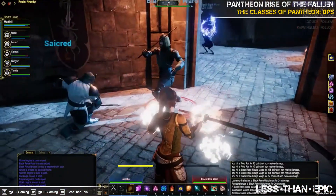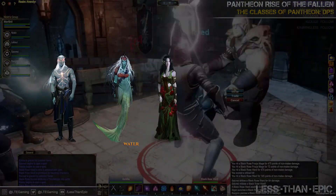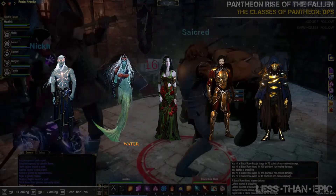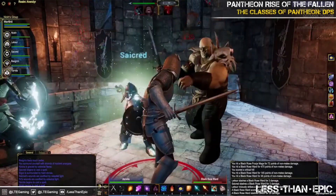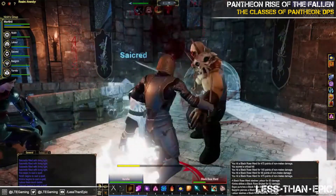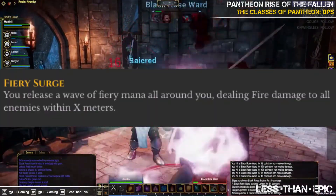Our last DPS class is the Wizard. The Wizard is locked into the Archai, Dark Mirror, Elf, Human, or Gnome. They wear cloth only and can equip one-handed piercing, one-handed blunt, and certain one-handed edged weapons, as well as two-handed staffs and certain shields. This seems like your typical straight-up mage class, with some cool abilities added. The Wizard wields fire, cold, or arcane magics and can deal lots of AOE damage, like Fiery Surge.